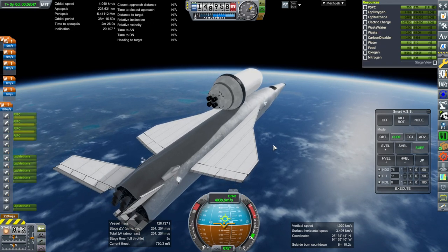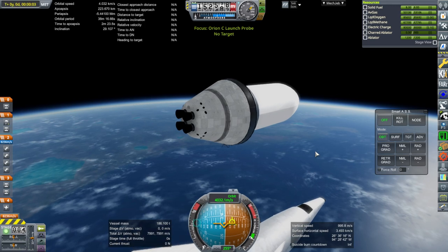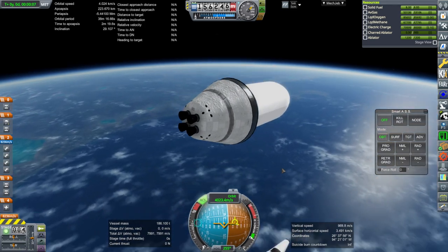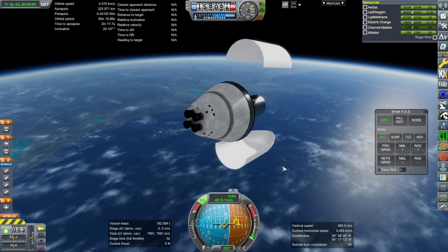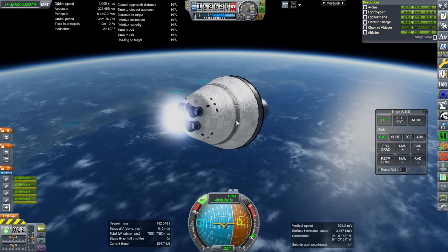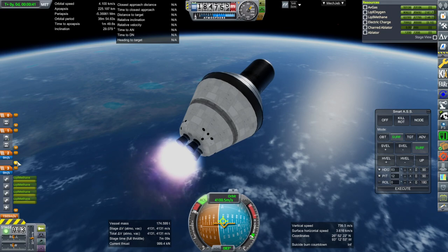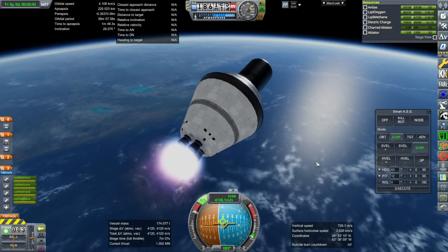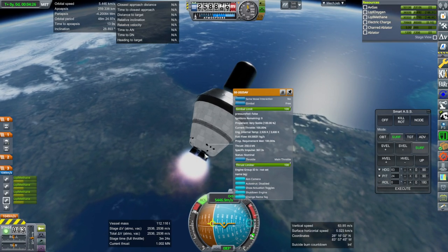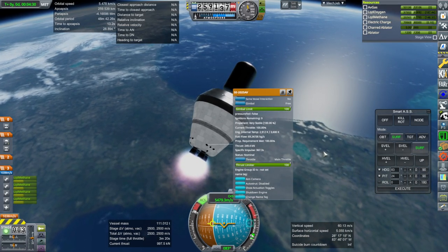Separation. RCS on. Fairings — yes, we do want the fairings to go off. And ignition. This will need some time to do its burn. It's a seven-minute stage. 367.3 seconds specific impulse. These are the SC2025 AV engines, and we are passing over Florida. We have to have enough fuel in here to re-enter and everything.